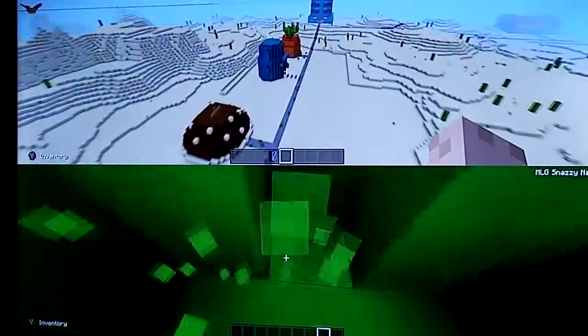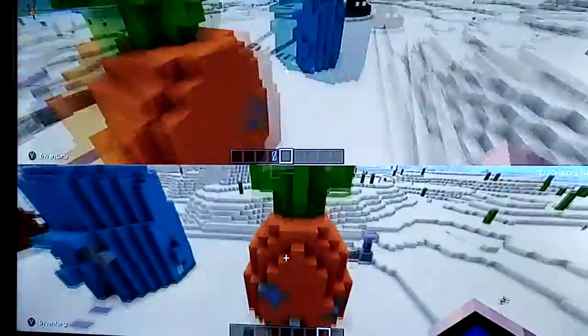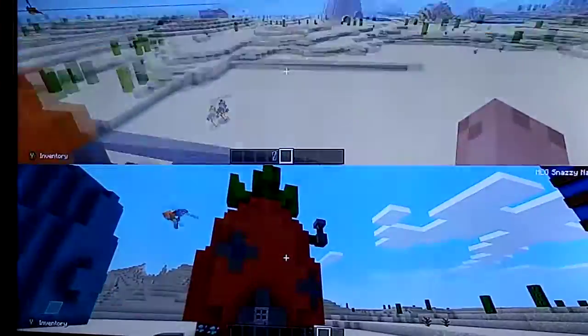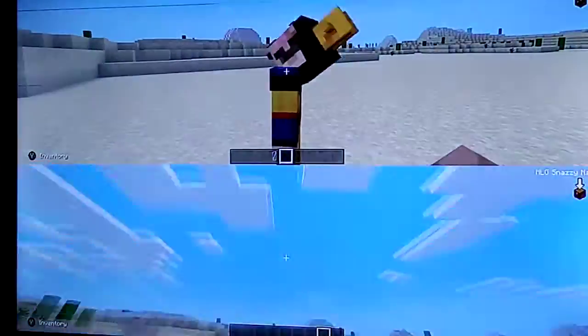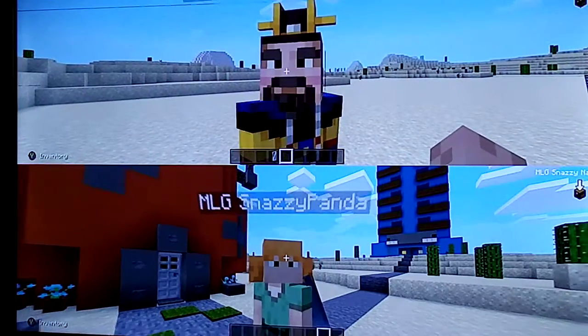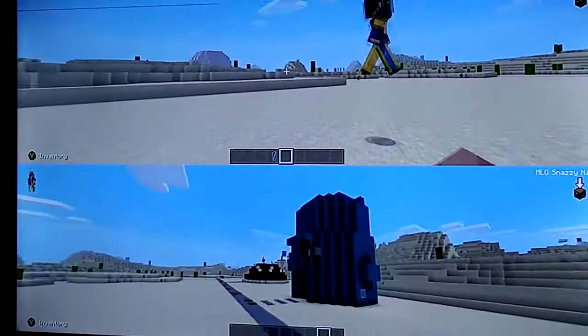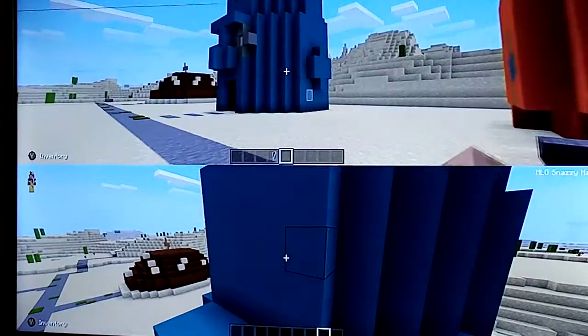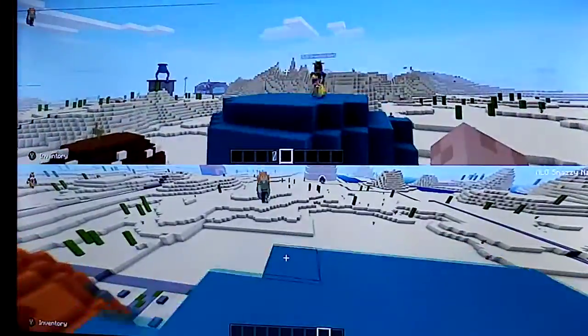This is SpongeBob's roof — he can't really get up here. It's wonderful — there's like an infinite pineapple under the sea. This is what you look like under the mask. It's really bad what I would look like under the mask. Do you know how it looked 50 years ago?